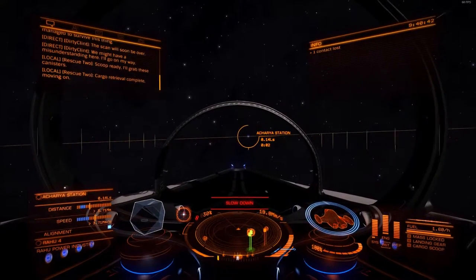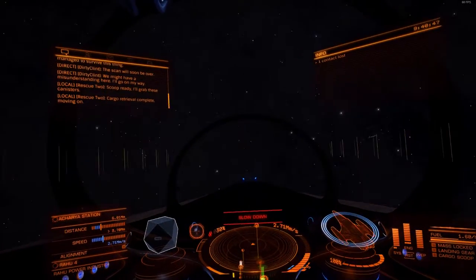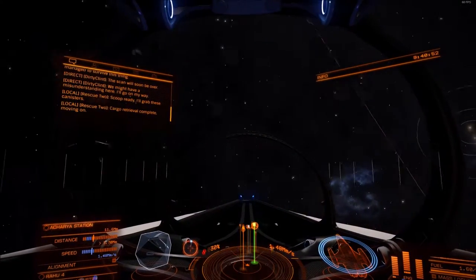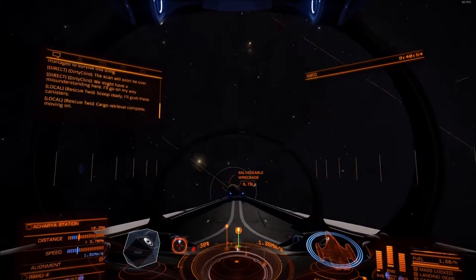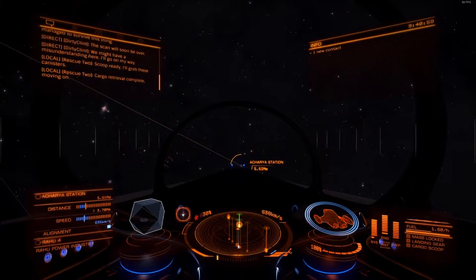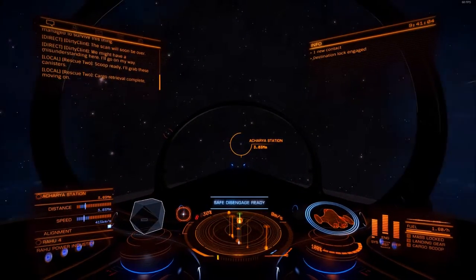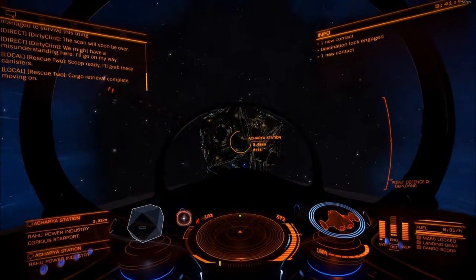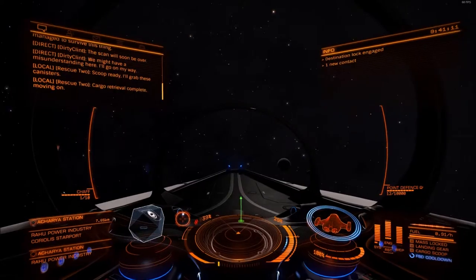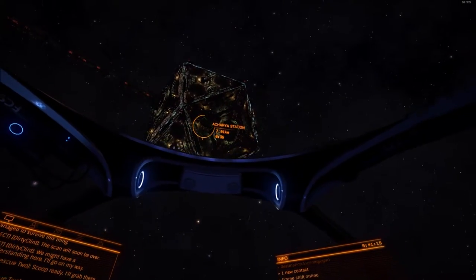It's telling me to slow down now. That can happen at any point - you can do that even if you've got your throttle set a bit lower. Keep your throttle bar towards the bottom end of the blue sweet spot. Time to destination at 7 seconds and you should be good to go.